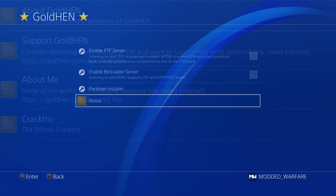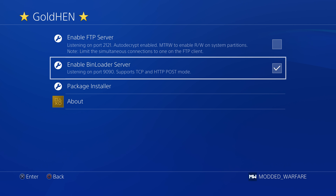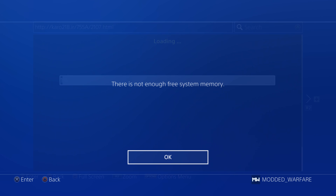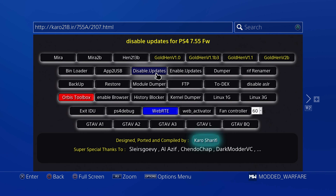What you can now do is enable this bin loader server — it says the bin loader is now listening on port 9090. This allows you to inject payloads to the PS4 without having to go through the WebKit exploit. Normally, if you've run GoldHen and jailbroken your system, and then you want to load another payload — maybe the app dumper or the kernel dumper — you would have to go back into the WebKit exploit and go through all the out-of-memory errors until you could finally get on there. That was the issue beforehand.